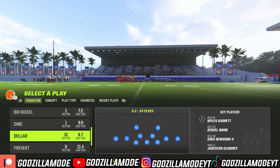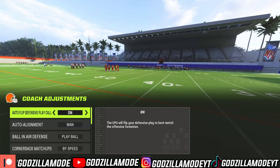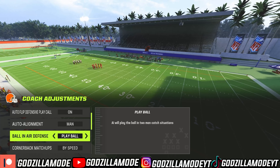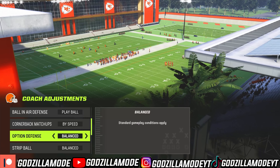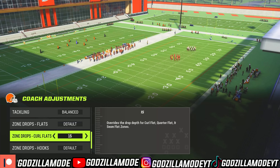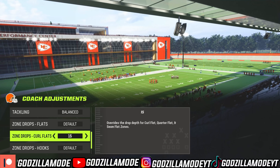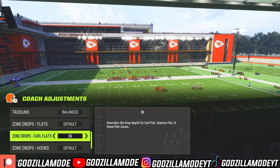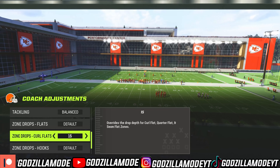First, go to coach adjustments. You want to have your auto flip defense on, auto alignment on man play, ball by speed. Aggression is really whatever you want, but I'm gonna have it on aggressive. And you want to have your curl flats — this is something you'll need to adjust in game while you're playing, but I'm gonna have it on default 15 just because I'm gonna be going up against a bunch.